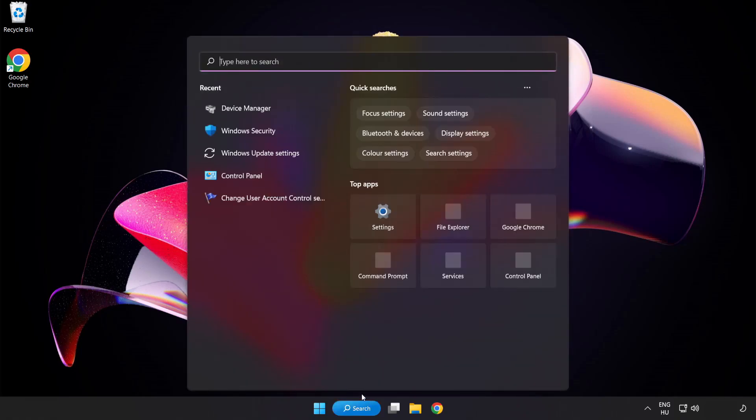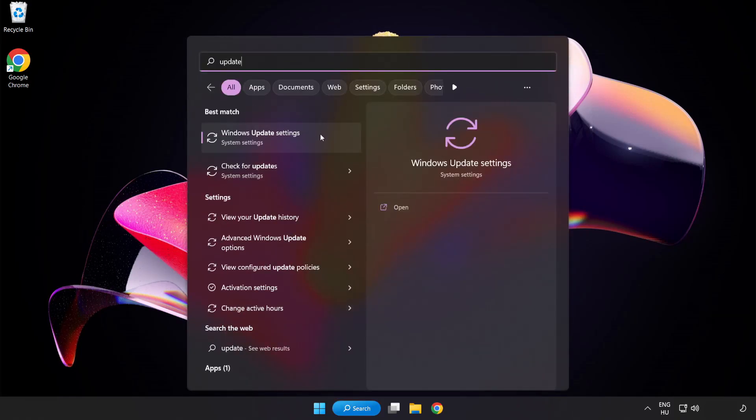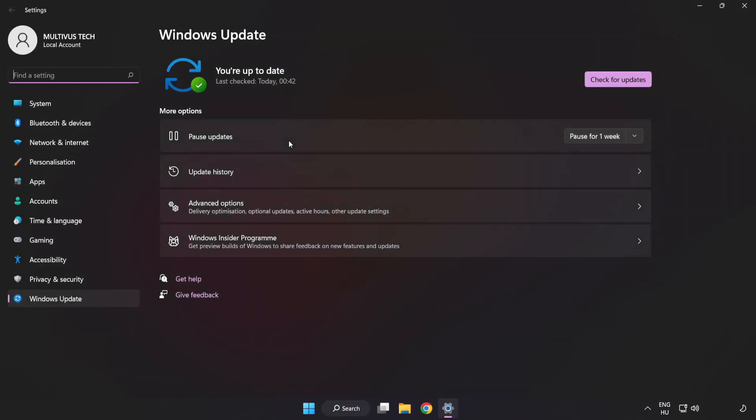Click the search bar and type update. Click Windows Update Settings. Click Check for Updates. After it has completed, click Close.